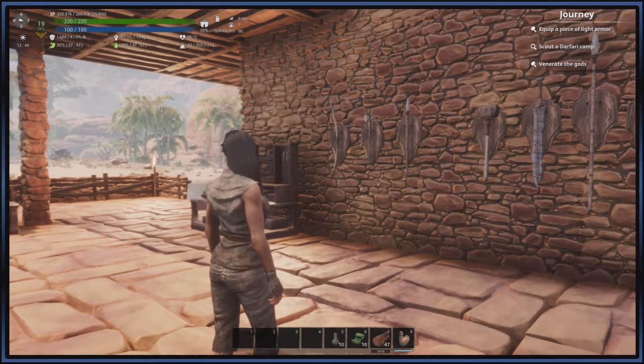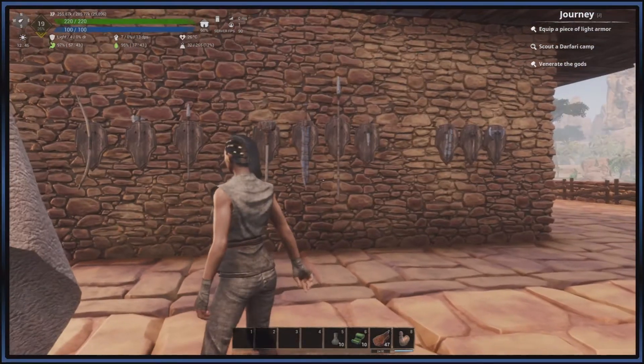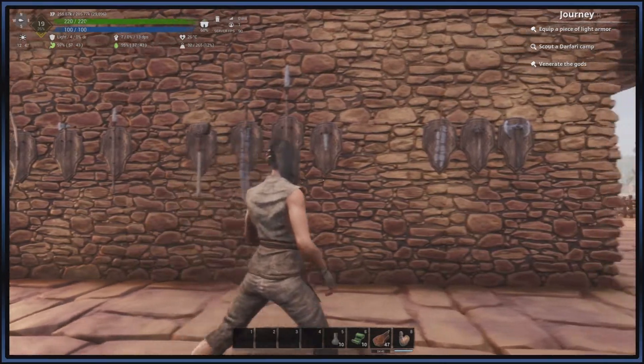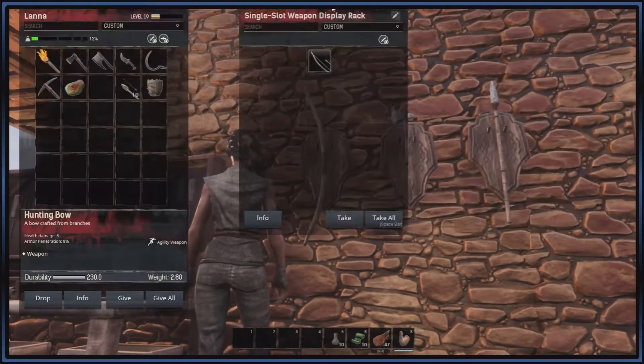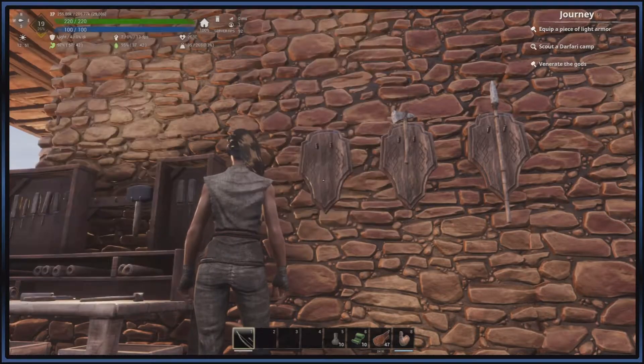Now you're in the game and you want to figure out what type of weapon you want to make in a better version. We're going to go from ranged to two-handed to one-handed and go from there. Starting out with ranged weaponry, we've got the bow.